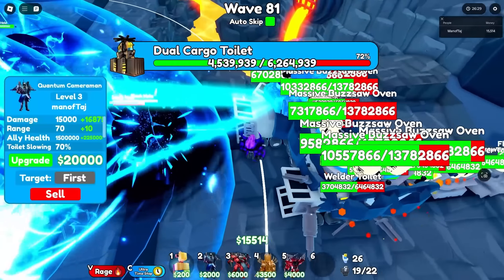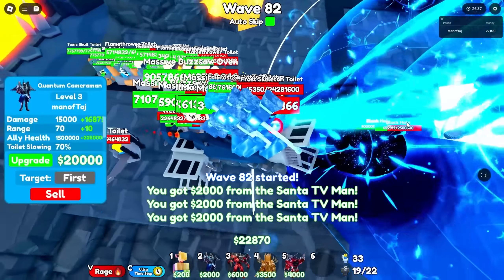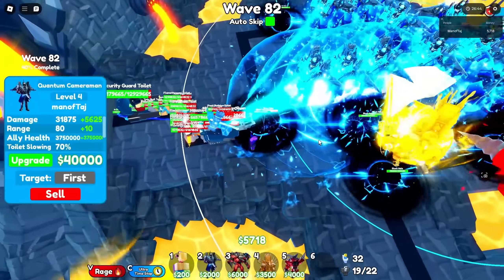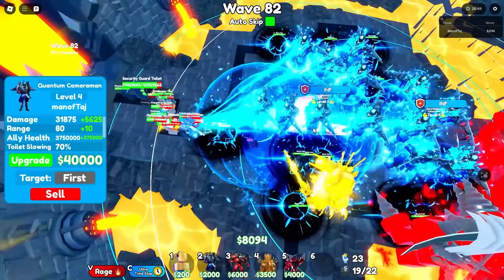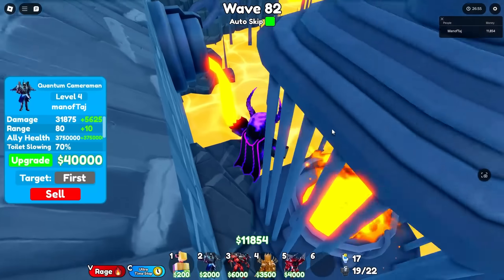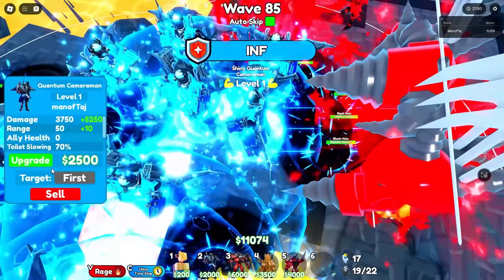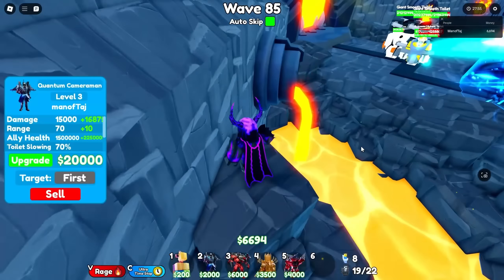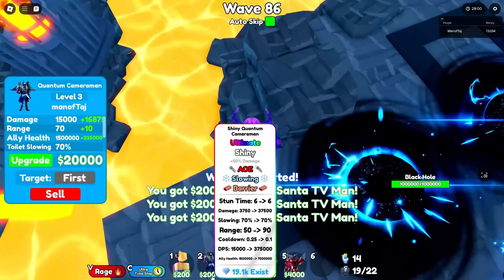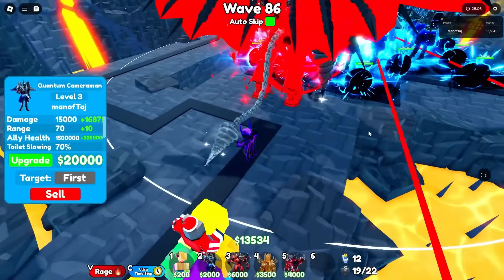There's the wave 80 boss which spawns on wave 81 as typical. I can't see it but it does finally die. The glitch swords die as well. We almost have our fifth Quantum maxed. Each of these takes about $78,000 to max out — it costs $67,500 to max plus $2,000 to place, so $69,500 total per Quantum. That is crazy.